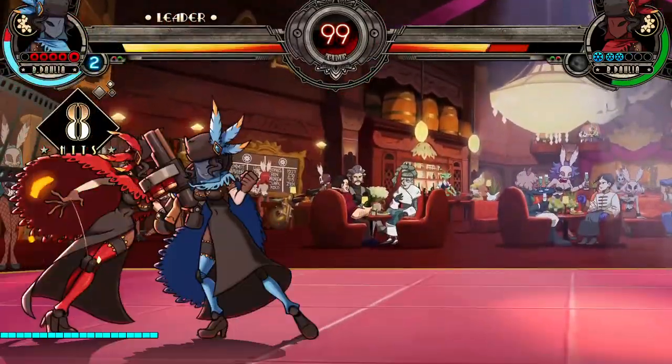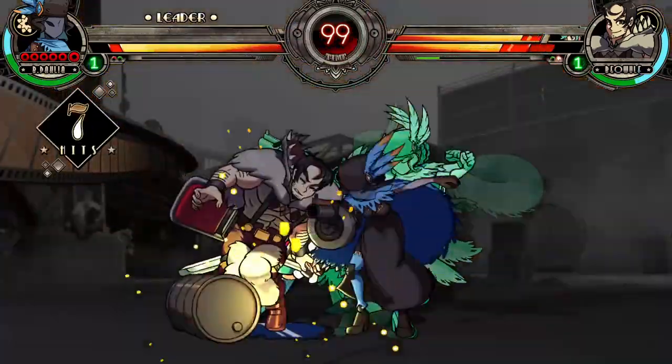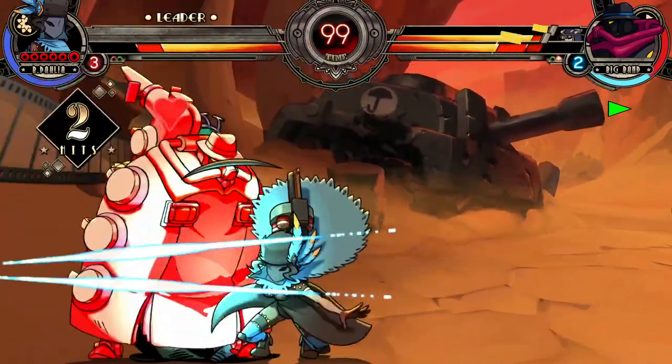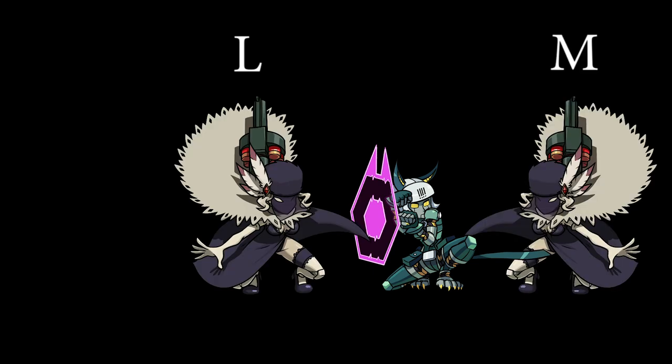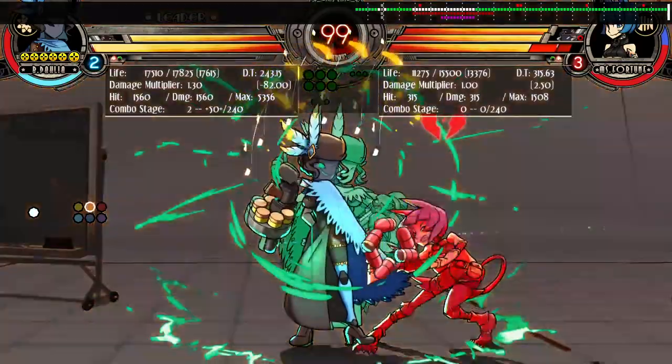Since heavy counter cannot be baited or safe-jumped, and since most players don't block cross-ups thinking you'll counter, medium counter is the best version offensively — especially good to take the corner back. This makes light counter mostly usable as a mix-up with medium counter, so if they bait the counter with a safe-jump, they won't know where to block, left or right. Another good use for light counter is to keep the corner.